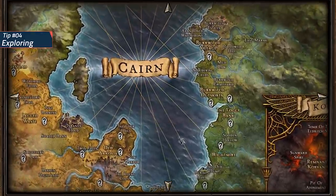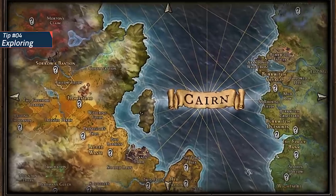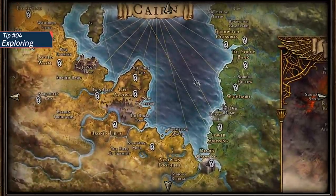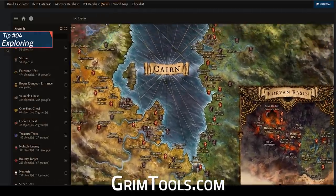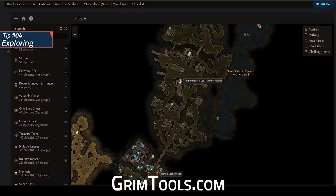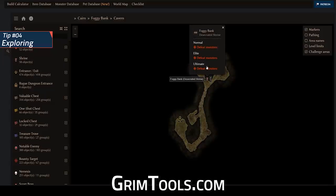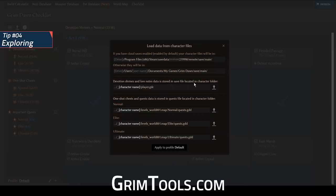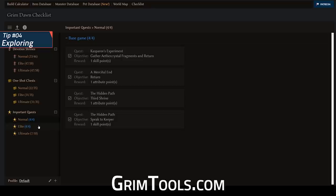Quick tip number 4: Grim Dawn manages to do what many other ARPGs don't — making exploring interesting. There are secret areas, quests that unlock skill points and attribute points, hidden items, lore nodes, and enemies scattered throughout Cairn worth checking out for their specific rewards. To prevent missing out on these, I recommend using the Grim Tools world map feature, which will show you any location you might wish to interact with. Some people prefer playing through the game at least once before using this, but many like it as a guideline. Alternatively, you can import your character data into the Grim Tools checklist feature to be informed about what you might have missed, ensuring you have completed the important quests that grant your character extra skill points and attribute points.